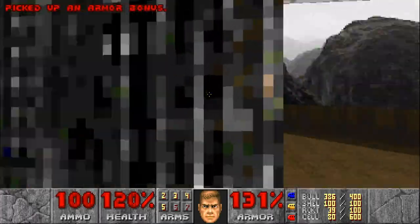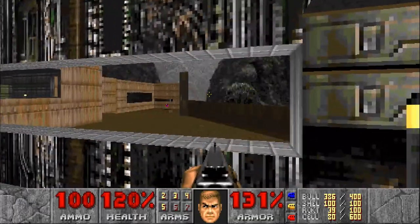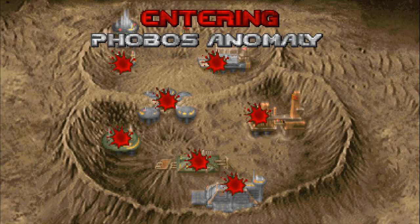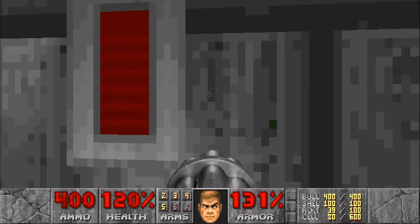Well, end of the level. So there was invisibility out there. Can't see anything else out here, but that's fine. Now there's the Phobos anomaly — so there's two levels left in this chapter. Good to know. Alright, let's see what we've got in here.